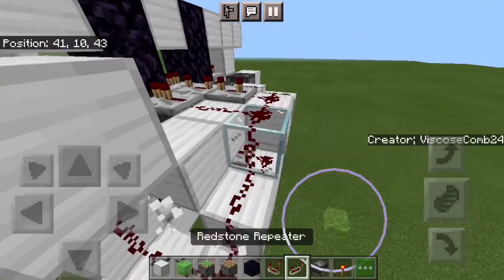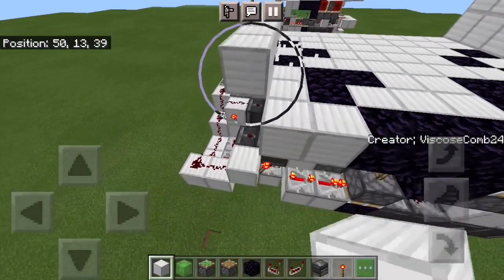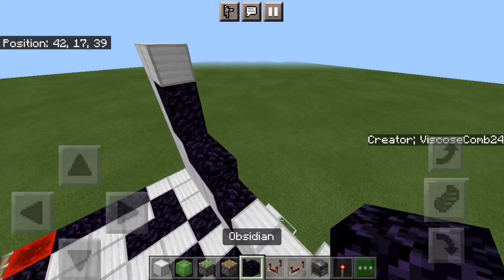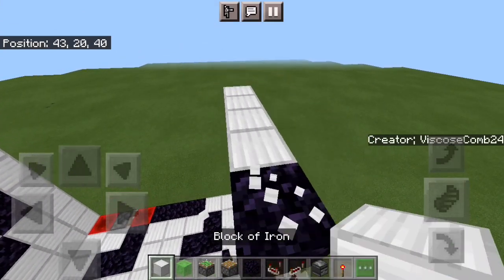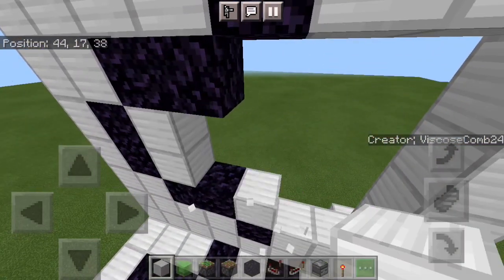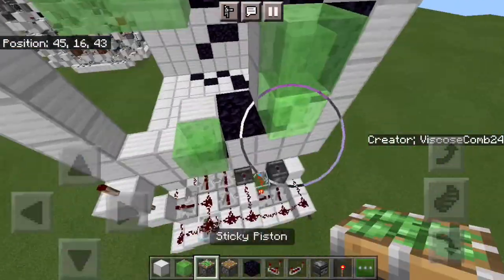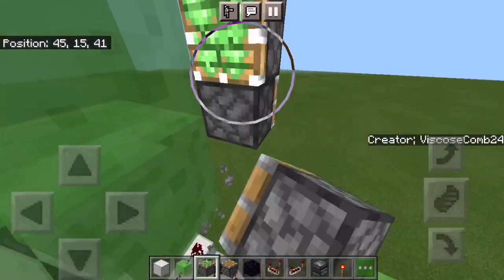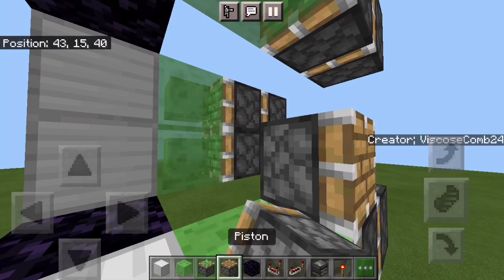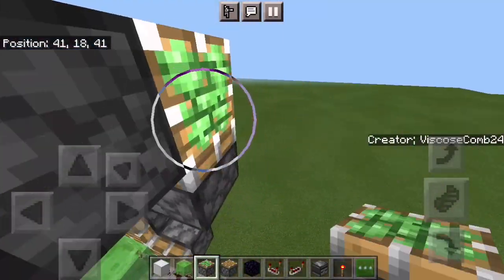Now to mirror it to the other side. Place down those blocks, three obsidian, six, four more obsidian, and then you can mirror it. Place four blocks just like so, then place four slime blocks, put in the pistons for your triple, and the pistons for your doubles. Place in the pistons to flatten your walls. Sticky piston, sticky piston.